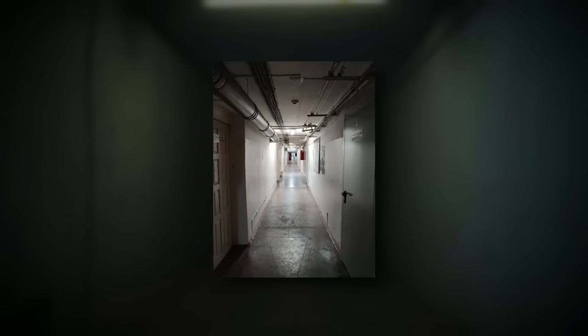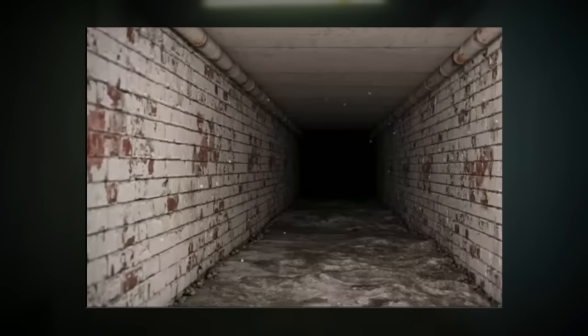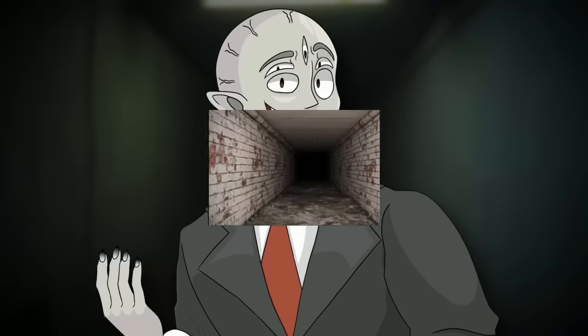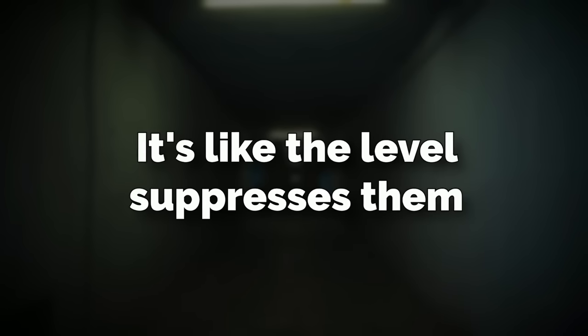There are two different states that this level can be in. The first is called the basic state, in which the level looks like a bunch of randomly put together halls, open rooms, and corridors made out of concrete blocks with concrete staircases and some random voids out of the walls — pretty much just a labyrinth of claustrophobic concrete hallways. An interesting note is that even in this basic state, things like smiler repellent and other useful substances have no effect here. It's like the level suppresses them.